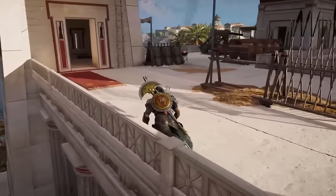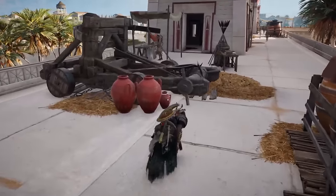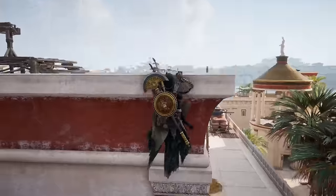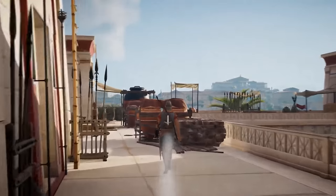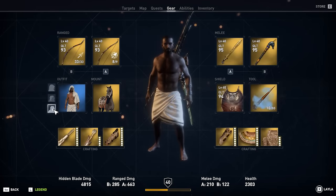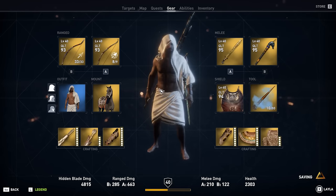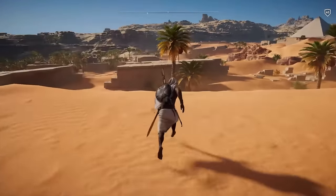Now for Assassin's Creed Origins, the very first RPG Assassin's Creed game. This is where the outfits got a bit outrageous, going from a variation of assassin robes to something you'd least expect. There are so many outfits to choose from in this game, and the one I've selected as my favourite is something you probably won't expect — and that is the Bathhouse Towel. Yes, not assassin robes, but literal towels on Bayek. In one particular mission, Bayek was forced to wear these.